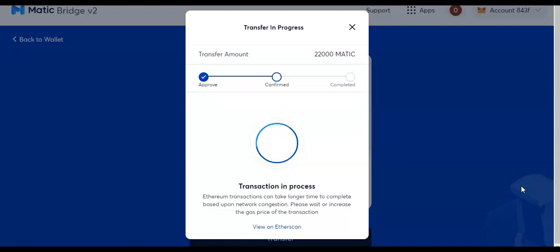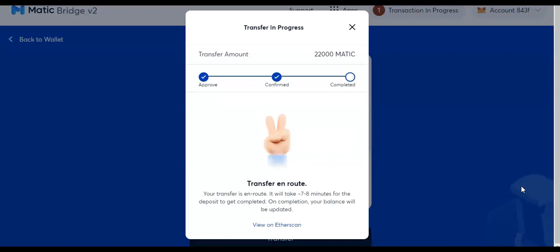Then I can go over to QuickSwap and do what I got to do — provide liquidity for Quick, or I can buy some Quick, do it on the QuickSwap exchange. See — Transfer and Wrap. I'm going to show you the whole process so when you see it you'll know what you're looking at. It's still not finished — it's going to say completed. I don't even come off the screen until it's completed. Especially when you're talking about 22,000 Matic — I ain't going nowhere, I ain't looking at CoinGecko, I ain't looking at YouTube, none of that. I'm going to sit right here until that thing says completed.